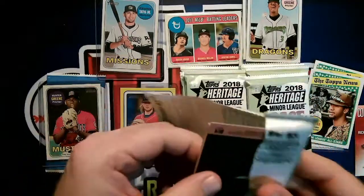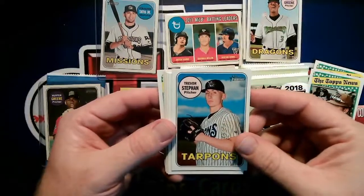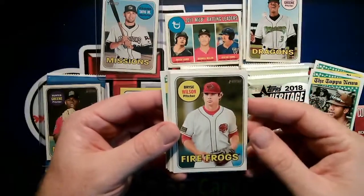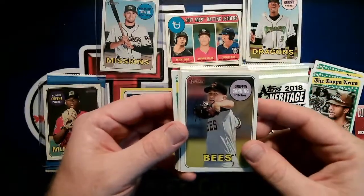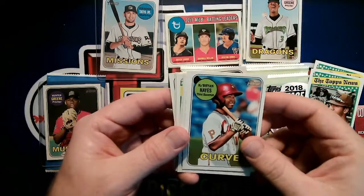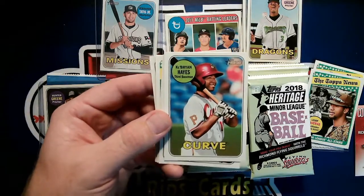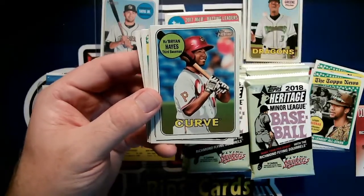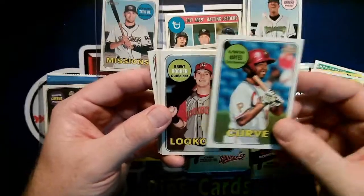Another sticker puzzle part here at the bottom. Trevor Steepen — Tarpons. Bryce Wilson — Fire Frogs, one of my favorite minor league names. Griffin Candy — I think that was the first one I opened. Brian Hayes with the Pirates organization — the Curve. Landon remembers playing there; I actually visited him and saw quite a few games at that ballpark in Altoona, Pennsylvania — beautiful ballpark.